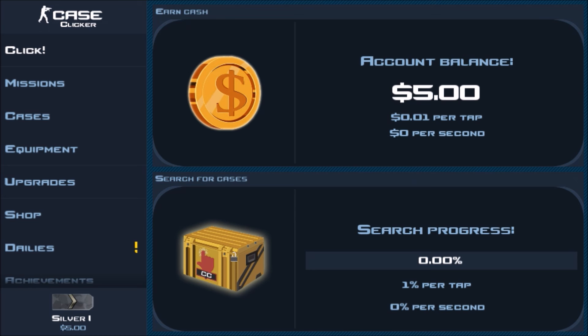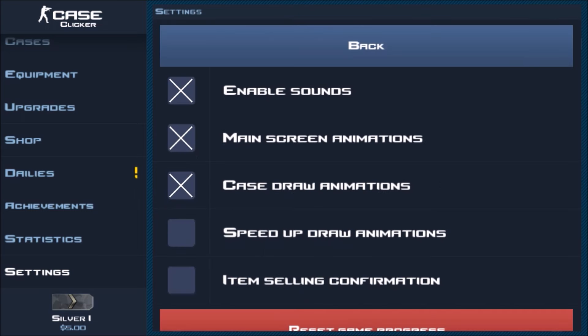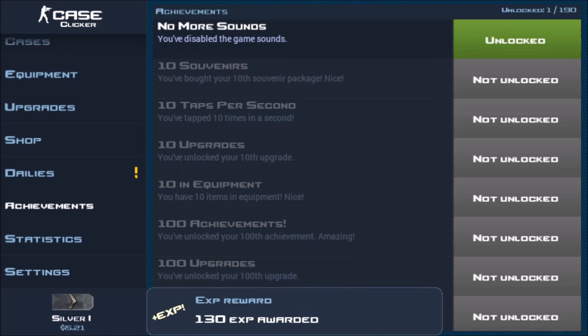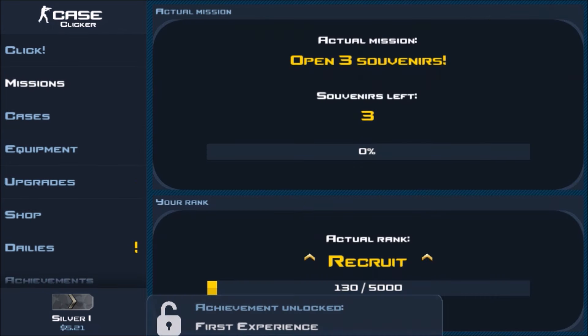So one of the first things you want to do when you get in is go to settings, go here and turn sounds off. That's immediately an easy 21 cents achievement.